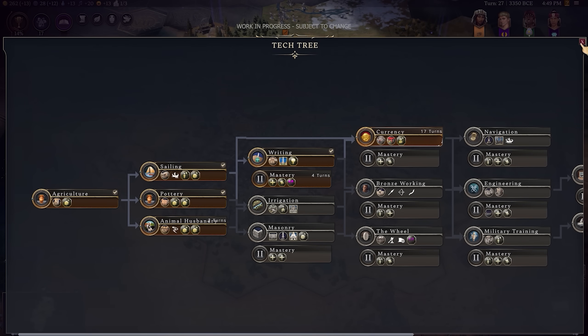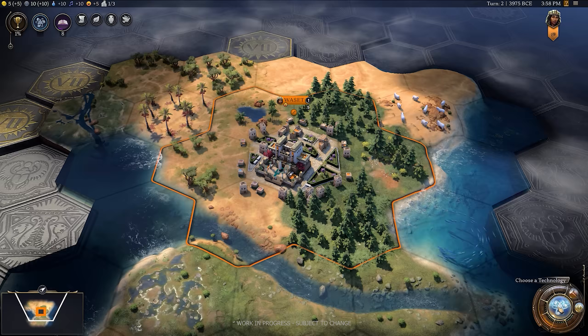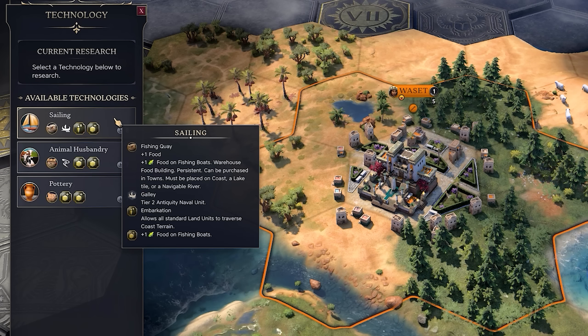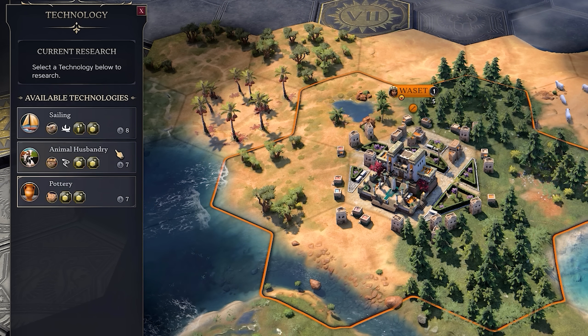Civ 7, like its predecessors, has a technology tree, as well as this time a civic tree. You'll need science from science buildings and other sources to work your way through the tech tree — this fundamental part hasn't changed. However, almost everything else has, and there are some new additions to make this even stronger than ever before.